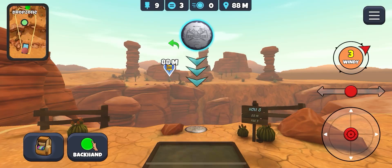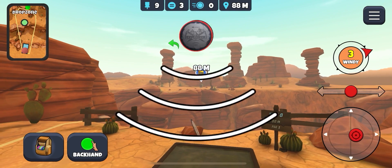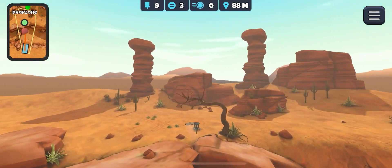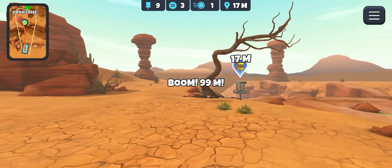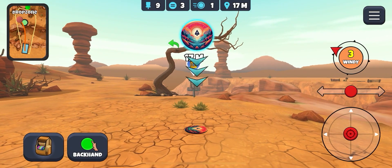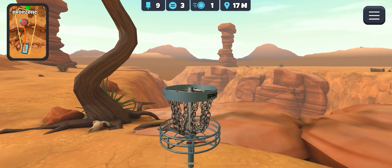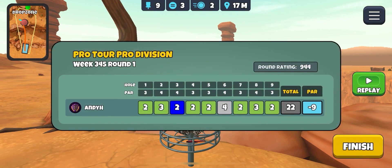I think I'm going to throw the Explorer on this hole. Wind's pushing us that way so we'll come this way, two-thirds of a disc of hyzer. The aim was too far — I really thought the wind was going to push it more. Apparently not. Just bring it down to the left a little bit; the wind will carry it through. And there we go for our birdie. A rating of 944 — still yet to break a thousand rating for a round, but we'll get there eventually. Only one bogey, nine under — we'll take it.